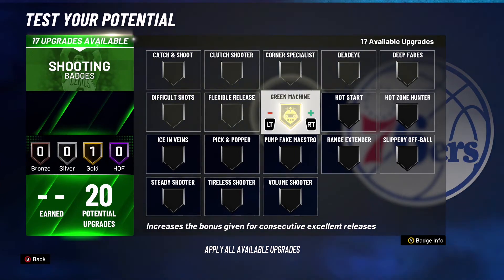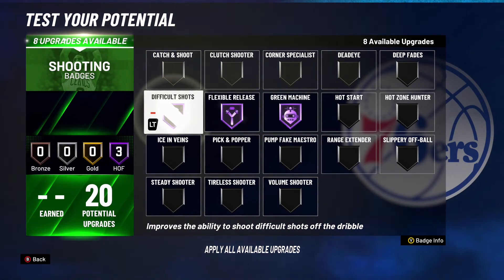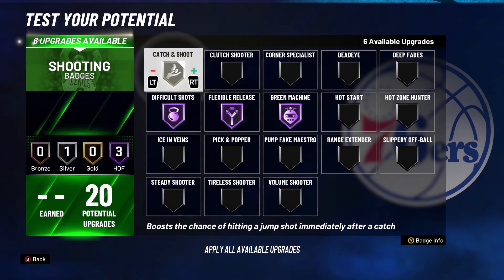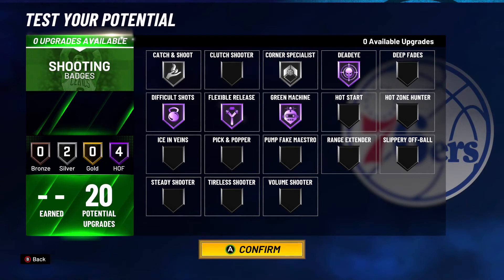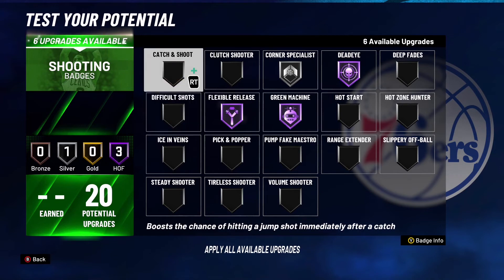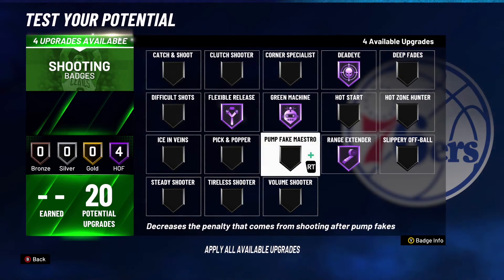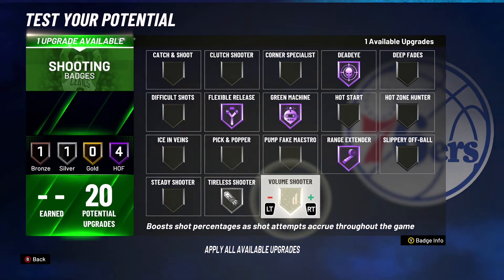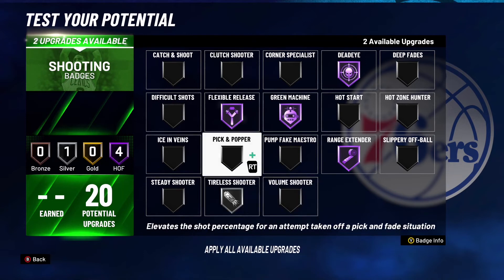For shooting badges, option one: Green Machine Hall of Fame, Flexible Releaser Hall of Fame, Difficult Shots Hall of Fame, Catch and Shoot Silver, Corner Specialist Silver, Dead Eye Hall of Fame. Option two: remove Difficult Shots, Catch and Shoot, and Corner Specialist, and add Range Extender Hall of Fame, Tireless Scorer Silver, and Volume Shooter Silver. Option three: remove Volume Shooter and add Hot Zone Hunter on Silver.